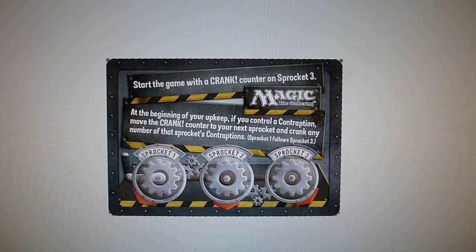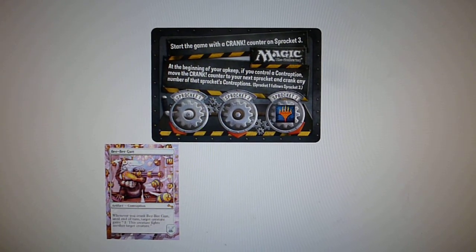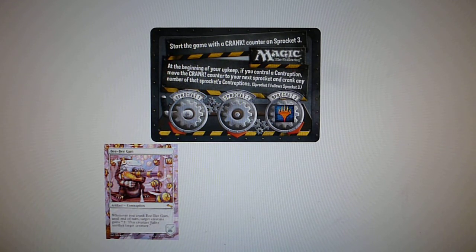You have your contraption card with three sprockets: Sprocket 1, Sprocket 2, and Sprocket 3. You start by putting a counter on Sprocket 3 — I choose my Planeswalker symbol and place my counter on Sprocket 3. Then you play the game, and when you assemble a contraption you put it on Sprocket 1. I've assembled BB Gun and placed it on Sprocket 1.